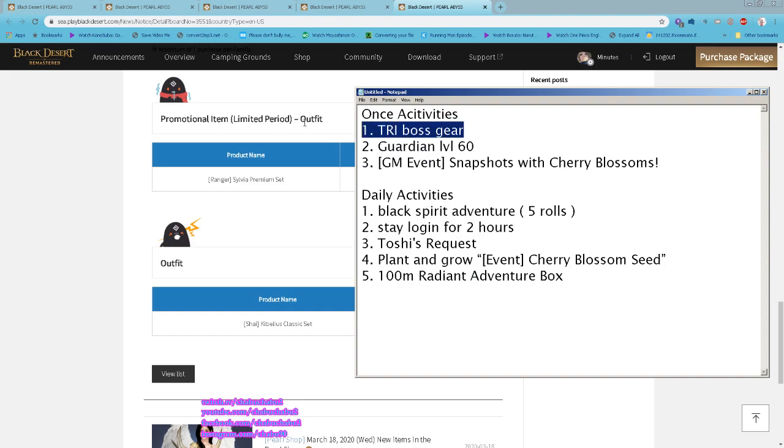In summary: the Tripod Skill event is still ongoing. Guardian level 60 Guardian Succession rewards are available. The GM event Snapshot with Cherry Blossom — take a screenshot and upload it. Daily activities include five rolls on Black Spirit Adventure, stay logged in for two hours, Toshi's Request, plant and grow your cherry blossom seed, and don't forget the important 100 million silver Radiant Adventure Box on the Pearl Shop. That's it for this week, see you next week!